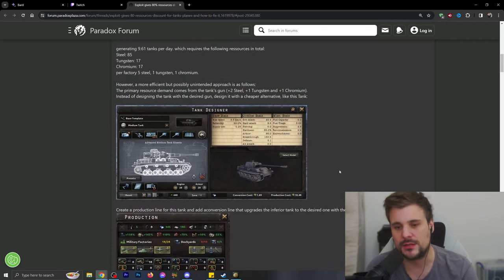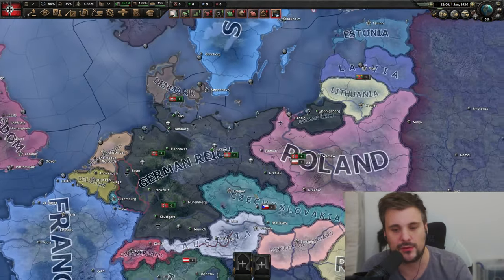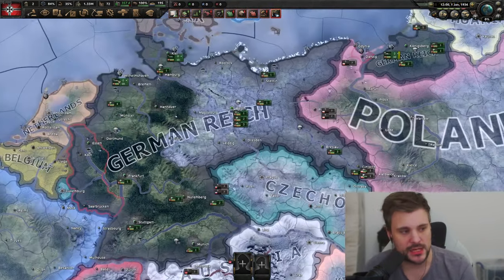The exploit does not work with planes — I've tested it — but it does work with tanks. What I'd like to do is show this exploit off, but also talk a little about converting in HoI4 and whether you should do it, when it's applicable, and whether it's even worth it in the long run ignoring the exploit.